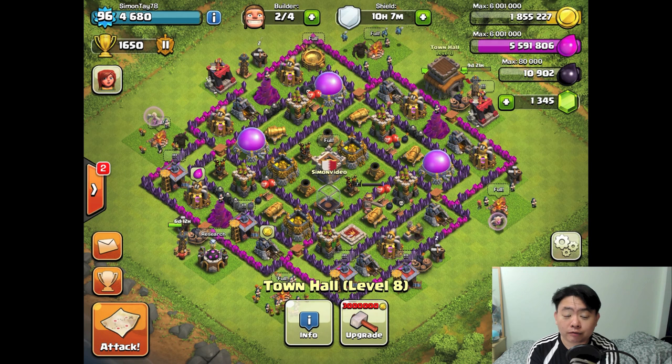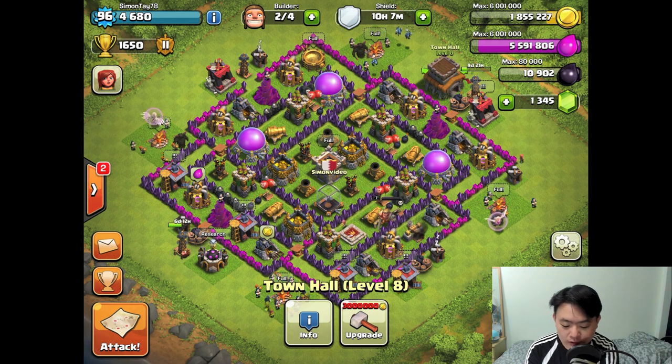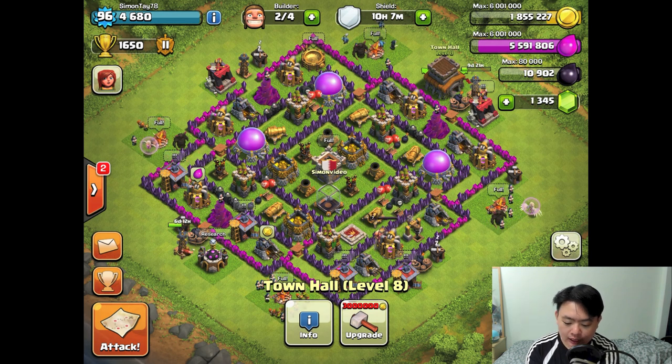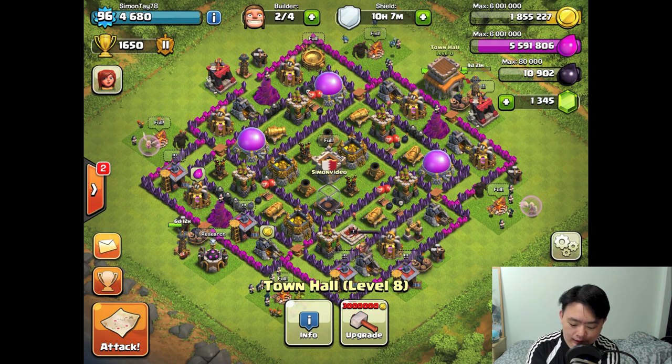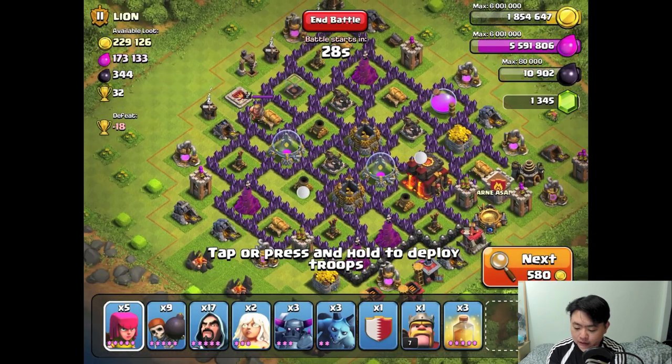After that, I'll be fully upgraded on all buildings for Town Hall 8, only lacking the Town Hall itself for my last upgrade and of course the walls. I'll strategically upgrade the walls when upgrading the Town Hall after. So now I'm going to get as much gold as possible to reach 3 million, and try a little different approach from my previous filming attempts.